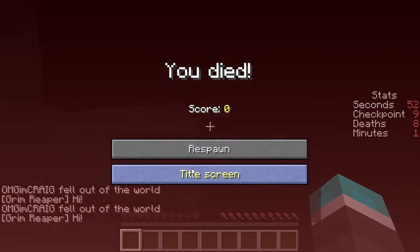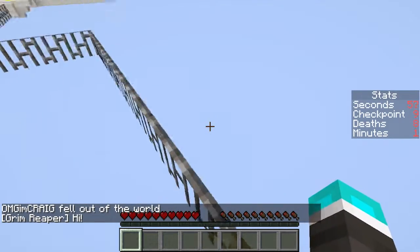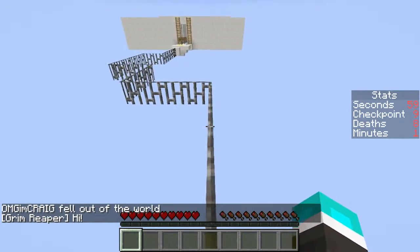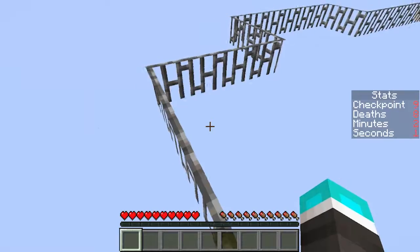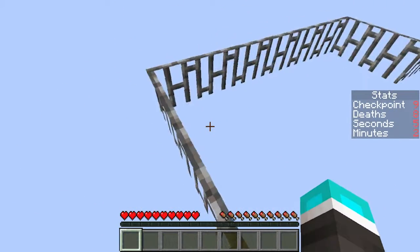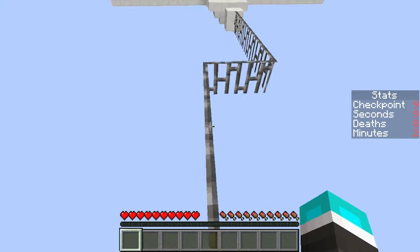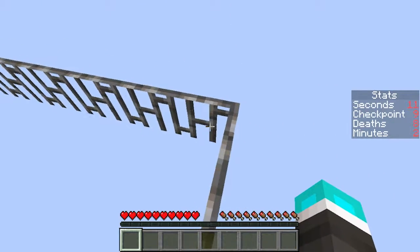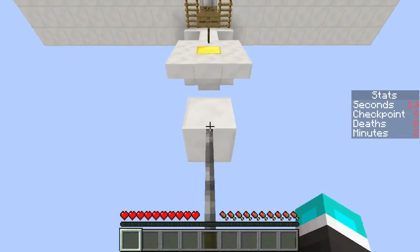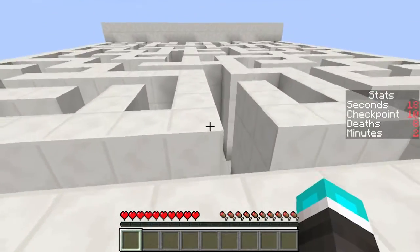Can I not do the easiest one? Like literally all it is is walking. I know you could do some side jumps and get around these but I'm just gonna try to do it slowly and properly. All right, climb up for the view of the maze. Let's see the maze.